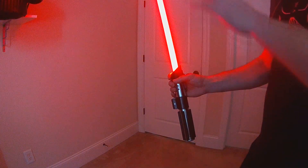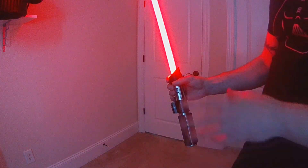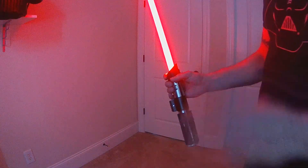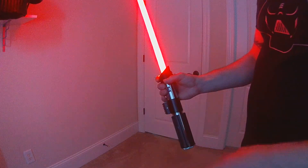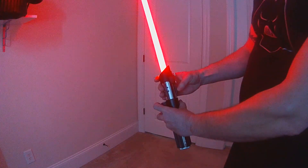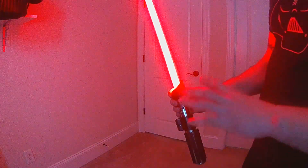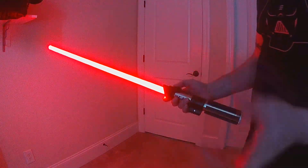You can choose all the dim levels — 10% increments, 25% increments, or a simple 50/100 toggle, all customizable based on the style. You can have different styles with different dimming effects. It plays a dim dot wave sound. On a 50/100 setup, doing the control again returns the blade to 100%, making it an on-demand power save.